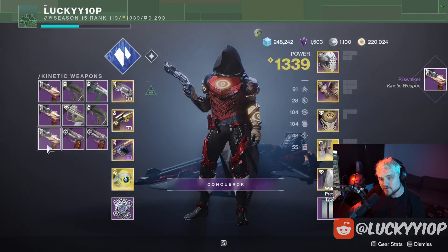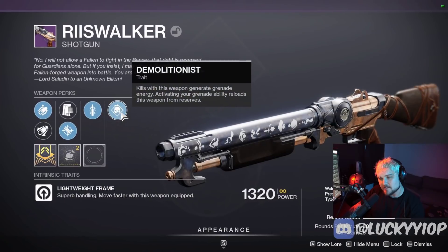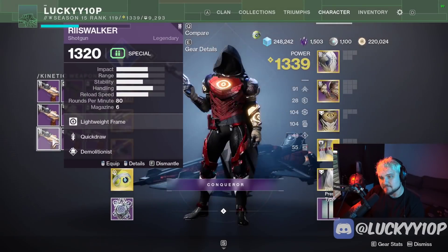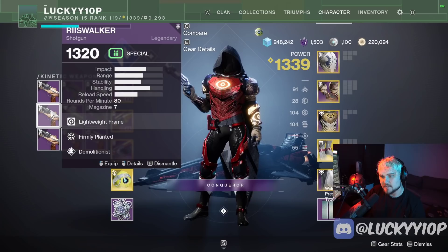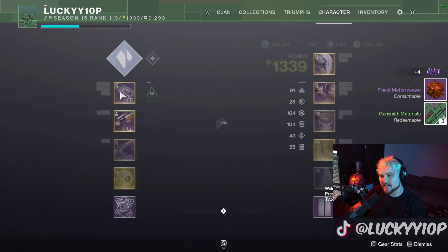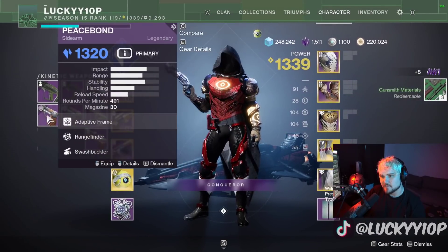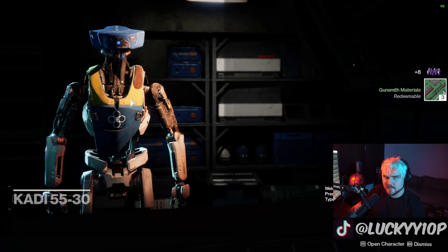Riis-Walker — Quick Draw and Demolitionist. No. I just need Quick Draw and Iron Reach — why? I'll delete the trash ones. Eye of the Storm — I've been gassing up Eye of the Storm, a new video is coming out about that, or it may have already released by the time you're watching this on YouTube.